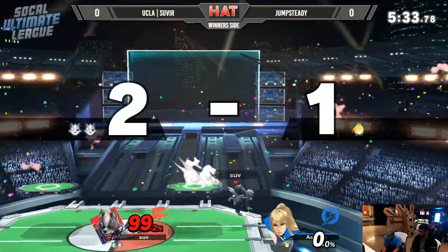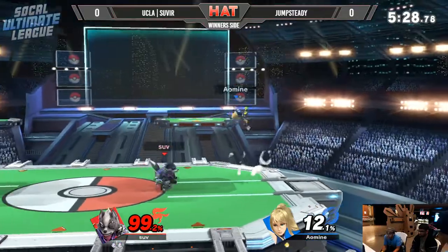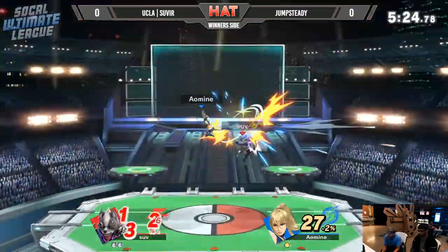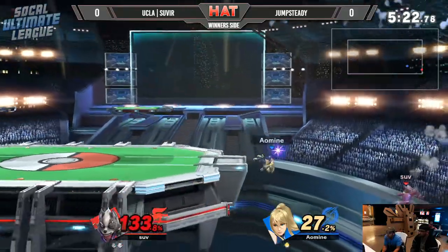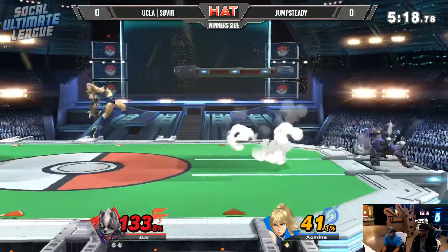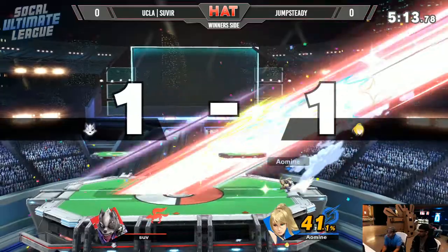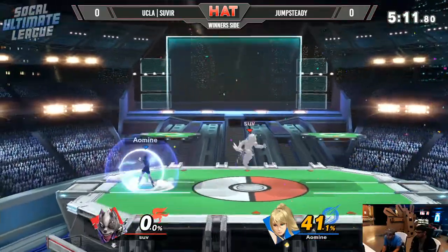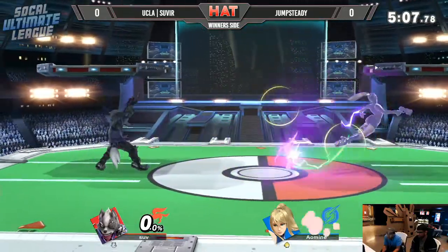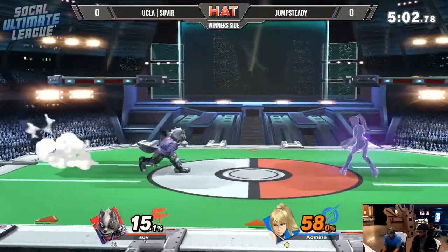There's the backer coming out from Severe. It's now Jump Steady down to his final stock — J-Mac's actually shaking his head on that one. There's another up there, the backer coming out from Jump Steady. Just going to push him out into the corner with the forward tilt, off the ledge get-up. Down smash to forward smash — still a thing that exists.